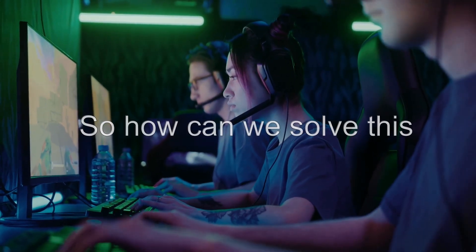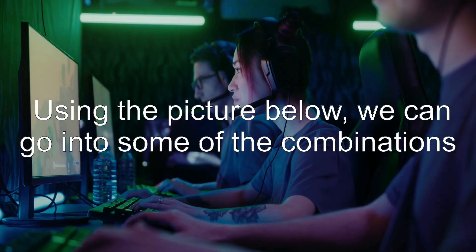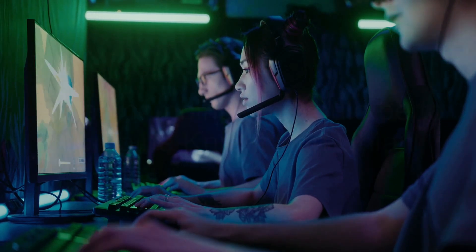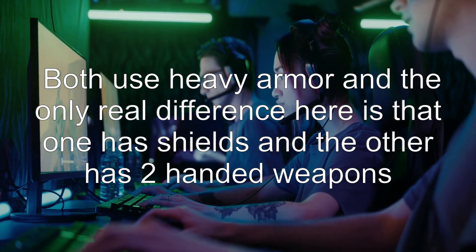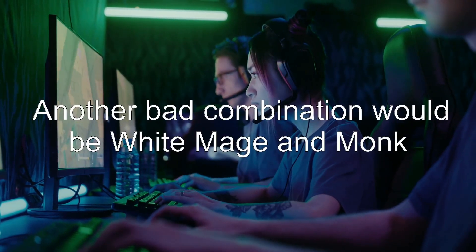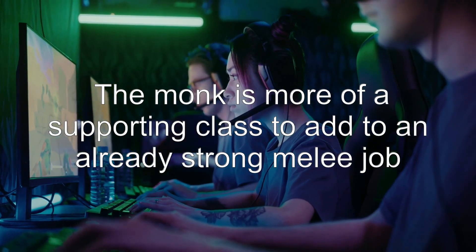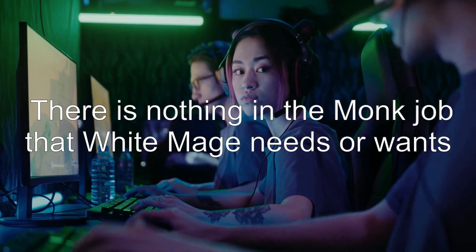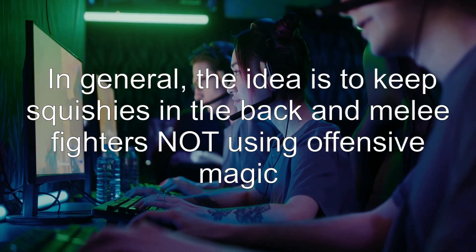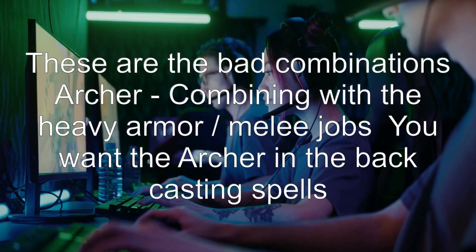There are two possible answers. Answer 1: Using the picture below, we can go into some of the combinations. A bad combination would be to combine Knight with Uhlan — both use heavy armor and the only real difference is that one has shields and the other has two-handed weapons. Another bad combination would be White Mage and Monk. The Monk is more of a supporting class to add to an already strong melee job; there is nothing in the Monk job that White Mage needs or wants. In general, the idea is to keep squishies in the back and melee fighters not using offensive magic.